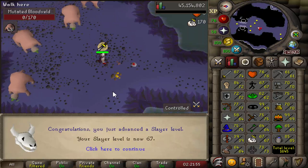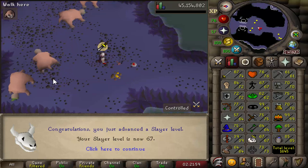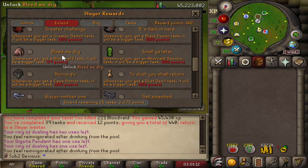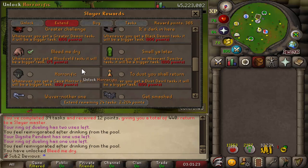These tasks are so long with these bracelets. I just got 67 Slayer and I still have 48 kills left to go — I've been doing this task for nearly two hours. Before I get another task, I want to extend Bloodvelds. I thought it was like 150 to 200 points to extend these, and even then I should have done it a long time ago since I have 440 points. So I missed out on that last task being extended, but now in the future any Bloodveld tasks I get I'll get like 250 on.